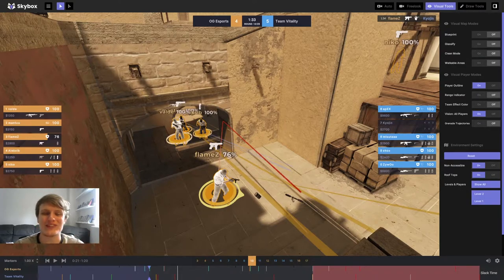I feel bad for Kyojin there because he just gets flying Tech 9 — there's nothing he can do. The one potential criticism is maybe Vitality should have a better idea of OG's eco here and realise that they're either going to be on a save or a half buy, and that playing quite so close to A ramp isn't the smartest thing to do when they've got pistols. You're just levelling the playing field for OG Esports. They want you to be up close and personal, whereas a more passive hold is maybe a better idea on a round like this.